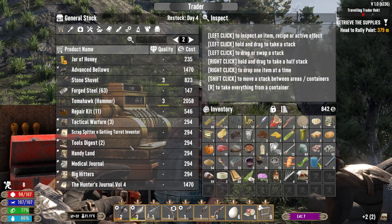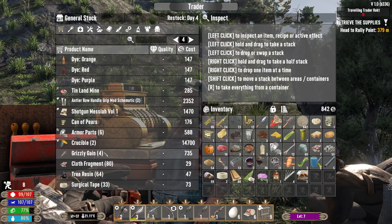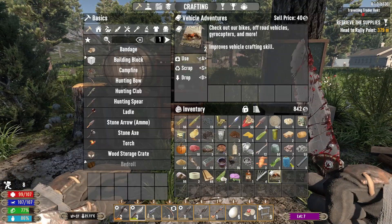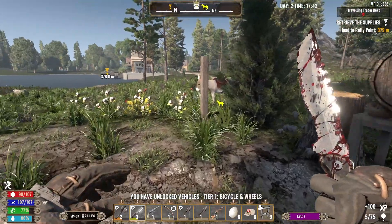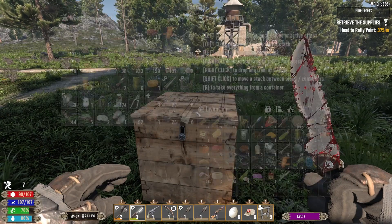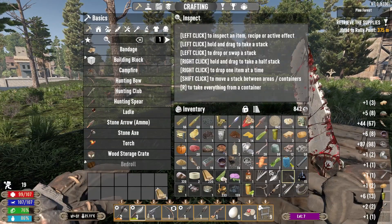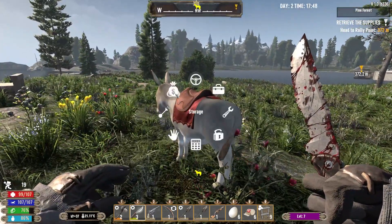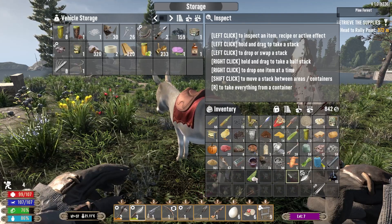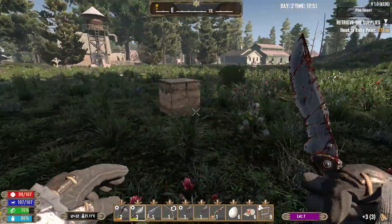Let's read the vehicle books and see what that does. We can craft the bicycle wheel. Let's grab everything we can in here - scrap what we don't want, storage the rest, then whack everything from that into storage and we can get the rest of the view.